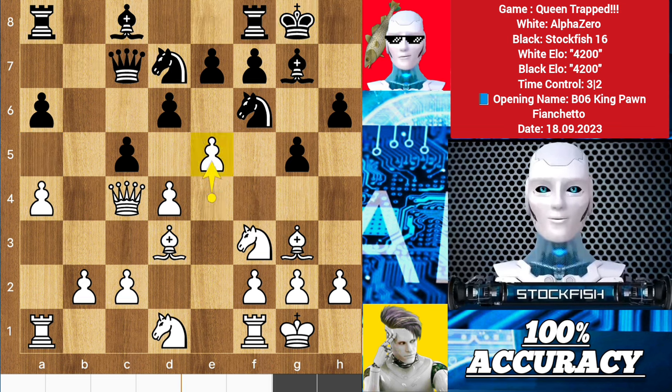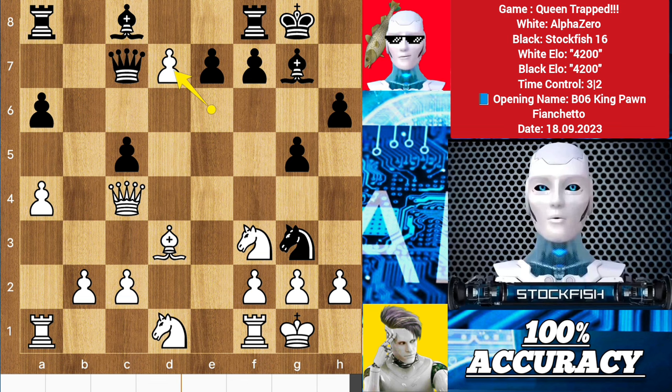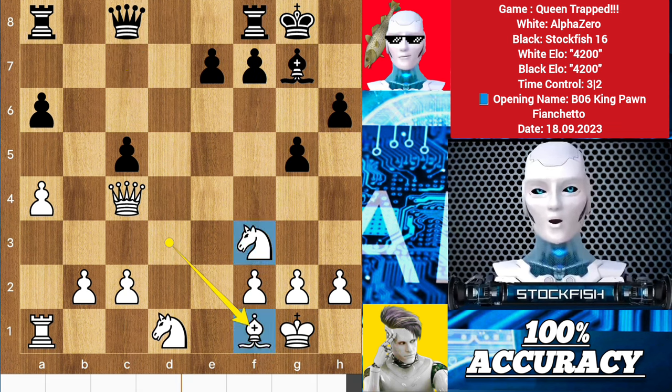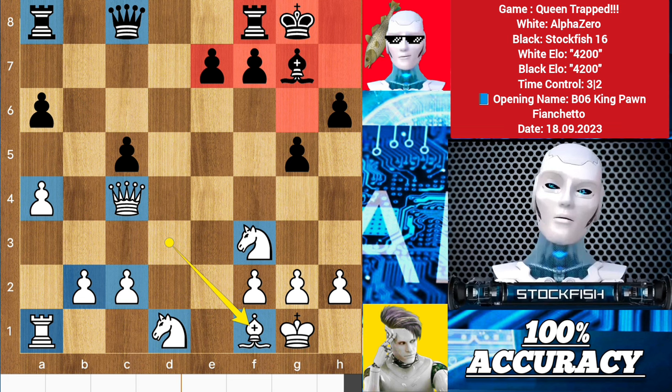Let me show you the variation. AlphaZero will push the e pawn — d takes e5, d takes pawn, knight h5, then the amazing move white will consider: e6, targeting the pawn with a queen threat. So after knight takes g3 we will capture on d7, knight takes rook is the best move for black, pawn takes c8 is equal to queen, takes, takes — white will get two major pieces for a rook, and the remaining pieces will be roughly equal. However, black's king position will be wide open after eliminating the dark-square bishop.